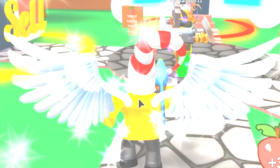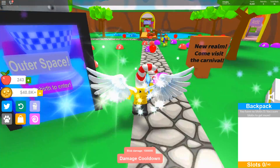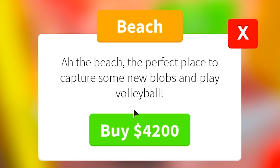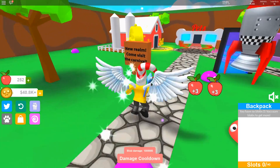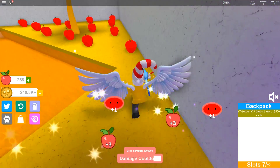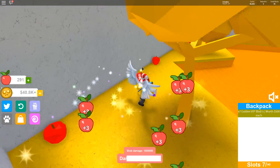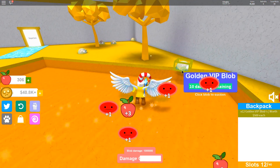There's no sell button in the VIP unfortunately, but that's okay. I kind of want to see how much cash we end up getting from this. That teleport animation is so clean — and we have 40k. We gotta figure out a way to actually grind. They do have rebirths in here. New realm — come visit the carnival. The beach: the perfect place to capture some new blobs and play volleyball. I think I have VIP so I already have some pretty OP things at my disposal.